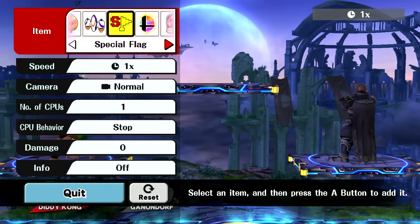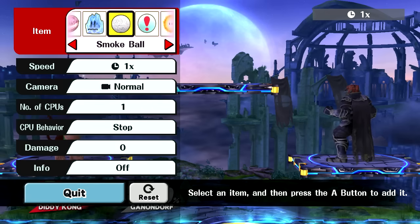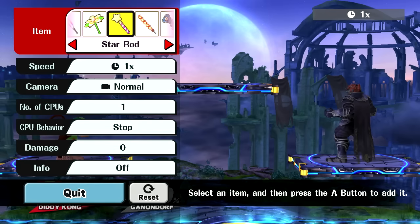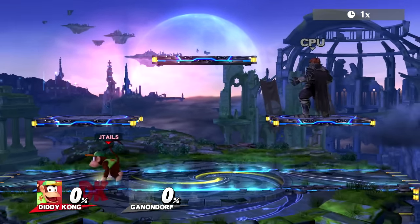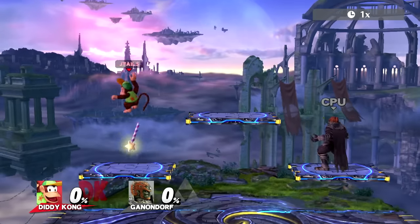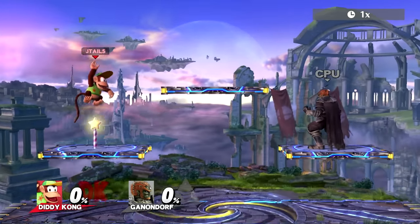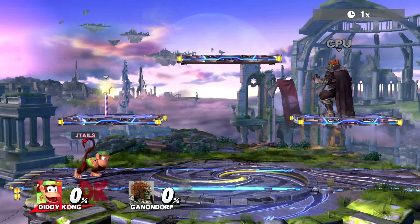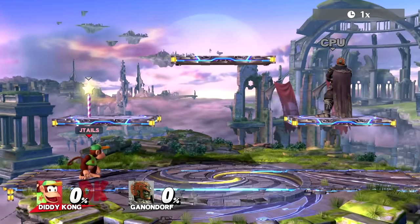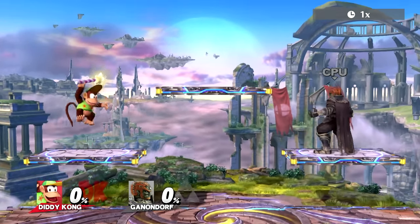One of those tricks required you to kind of know how to instant toss. We are going to go to our items and find the star rod. The reason I am using star rods is because they are just very bouncy items and they are easy to grab. You can grab items with the grab button — whatever button you use to grab opponents — you can just jump and grab items without performing an aerial.